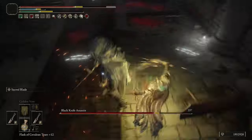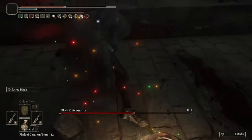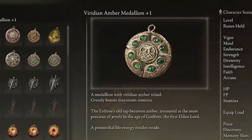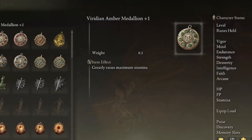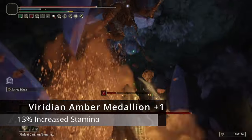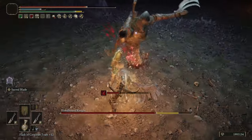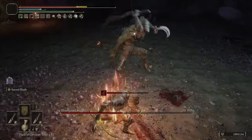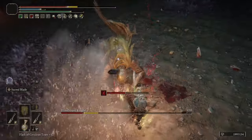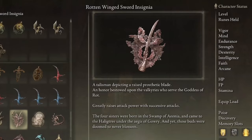To get this build to synergize correctly, you're going to be using four Talismans — you can swap one out depending on whether you want more damage or more quality of life. The first is the Viridian Amber Medallion plus one, which gives a massive stamina boost of 13%, keeping you rolling and dodging without needing to stop. If you don't need the stamina Talisman, use Millicent's Prosthesis instead, because it stacks extraordinarily well with our number two Talisman, the Rottenwing Sword Insignia.